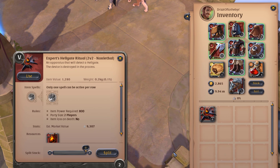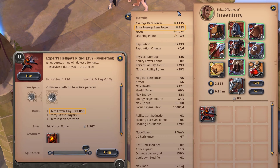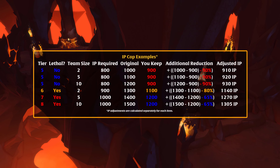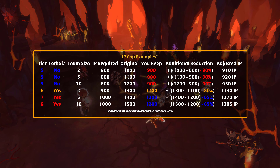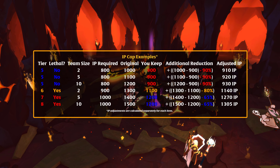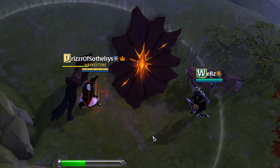Hellgates are a team-based activity that let you engage in both PvE and PvP combat while competing for treasure and infamy. Entering a Hellgate takes you into a pocket of hell. Your team will explore one of ten different maps populated by enemies similar to those in corrupted dungeons, but strong enough to challenge your team. Eventually, your team may invade or be invaded by an opposing team of players. Team sizes are always equal, so there's no zerging here.